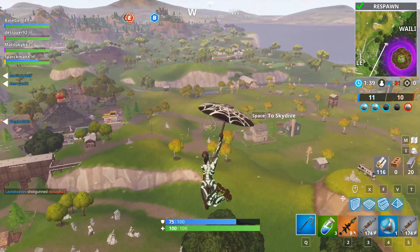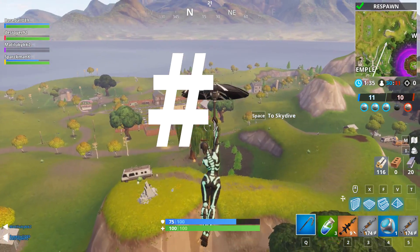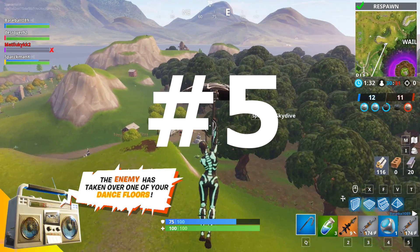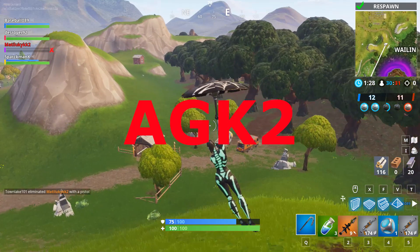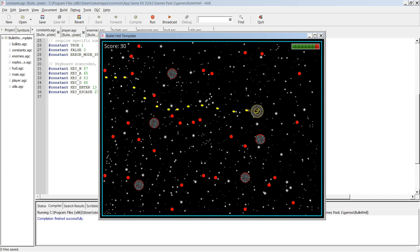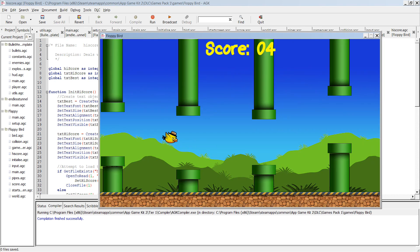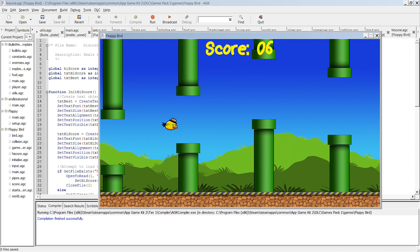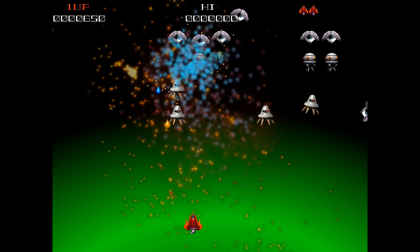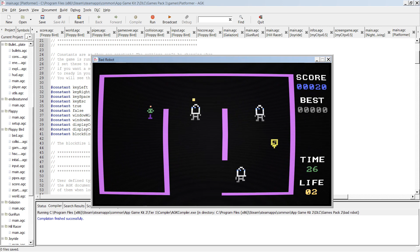Let's begin. Number one: AGK2. AGK2 has some programming but it's very simple, and you'll be creating games on the very first day. AGK2 has game packs — sort of like templates — where you change the graphics, change the rules, and that kind of thing. It's a cross-platform engine, which means you can export to just about any system out there.